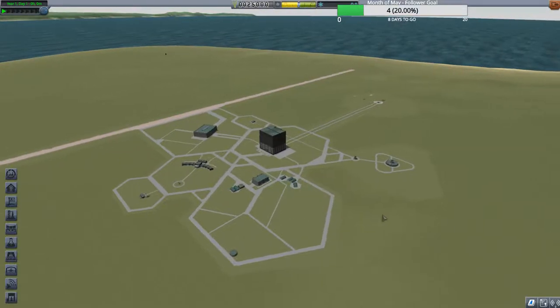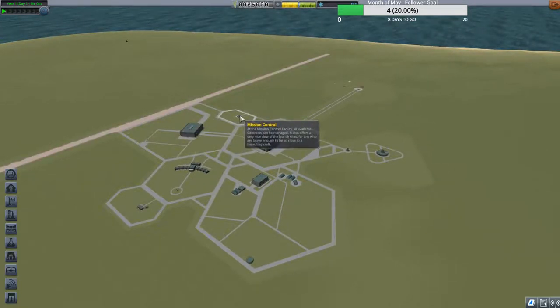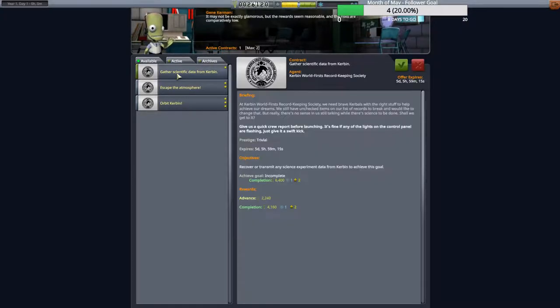First thing you want to do when you get here is orientate yourself and then get some contracts. Being that this is career mode, the whole purpose is to be cost effective and gain as much science as possible to unlock tech trees. First we're going to launch a vessel and gather scientific data. We'll hold off on these two harder missions for now because they require a little more science.